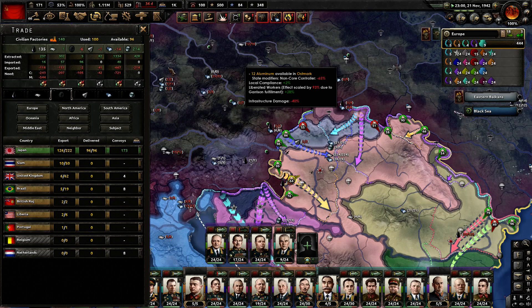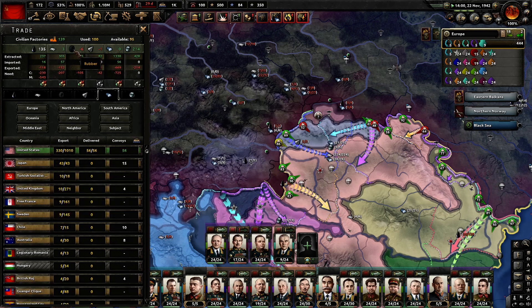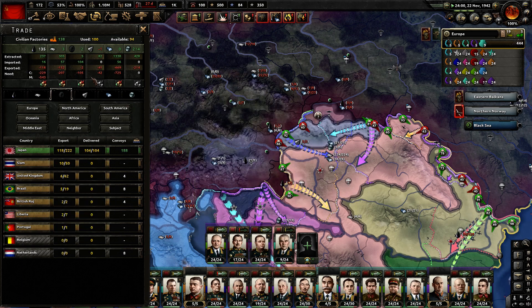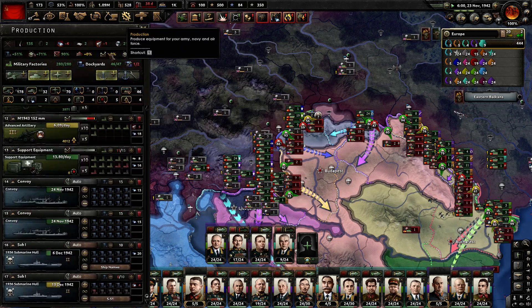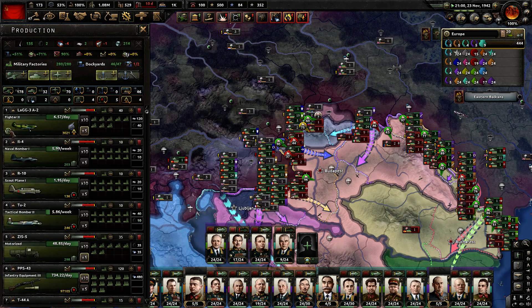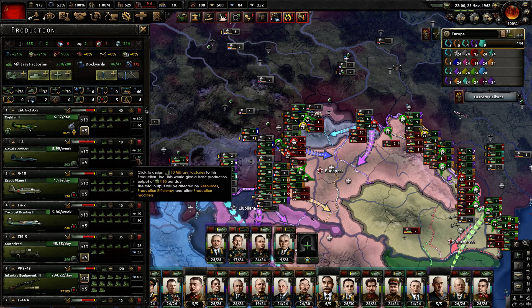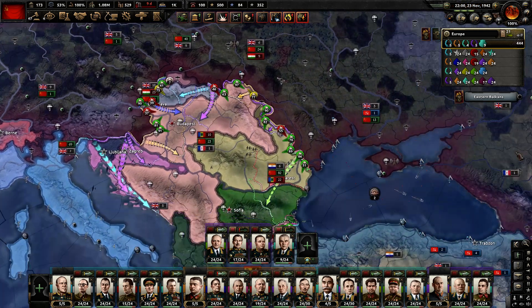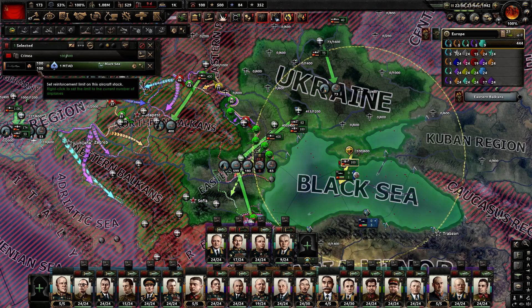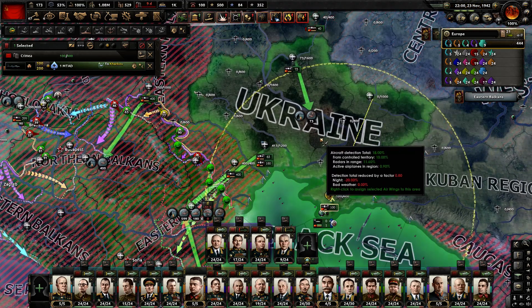We are a little bit shy on resources, specifically steel. Also rubber, which we need to import from Japan — not quite that fortunate. In terms of production I've rearranged things a little bit. We are now mostly producing fighters. We are also producing naval bombers, scout planes, and tactical bombers — a big shift towards the air force, specifically towards naval bombers. The reason for that is we are thinking about potentially having some trouble with some naval units in the not too distant future.